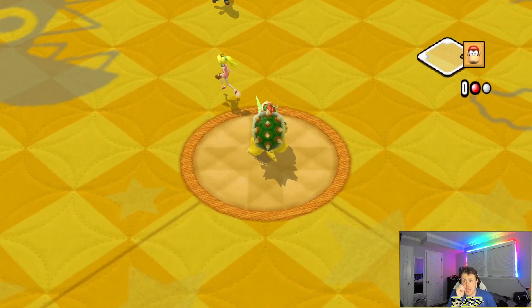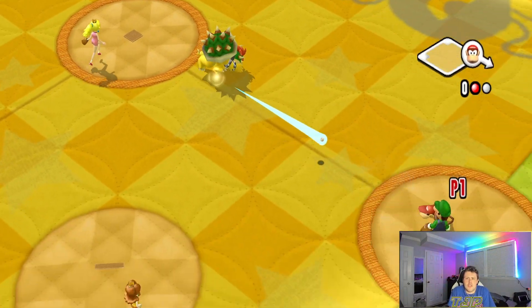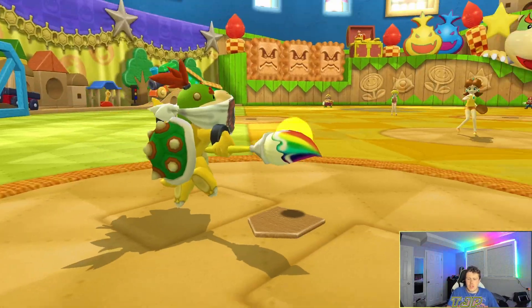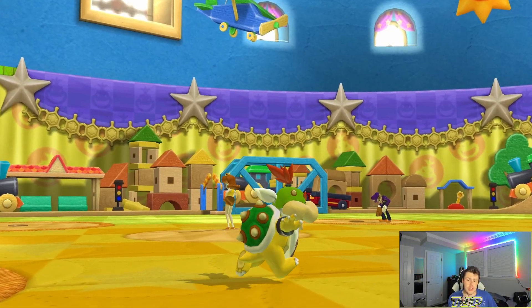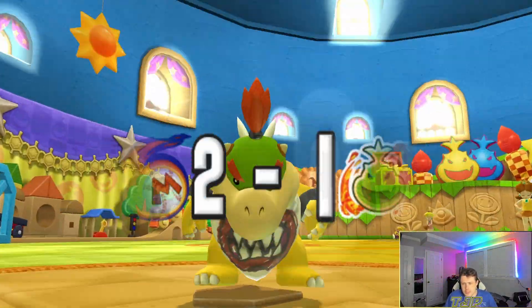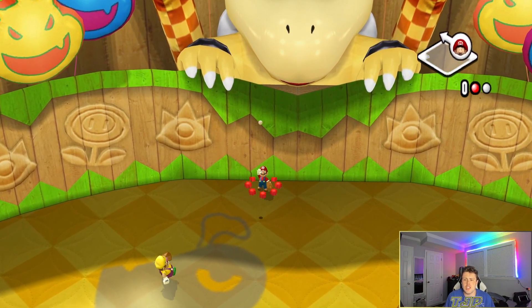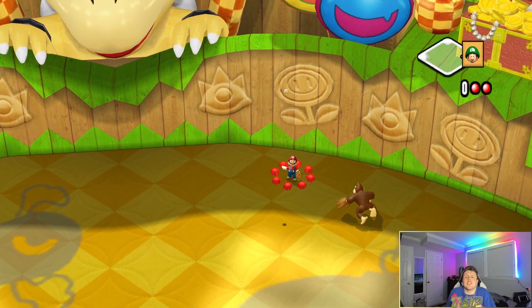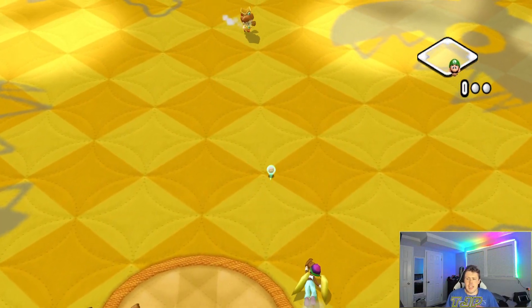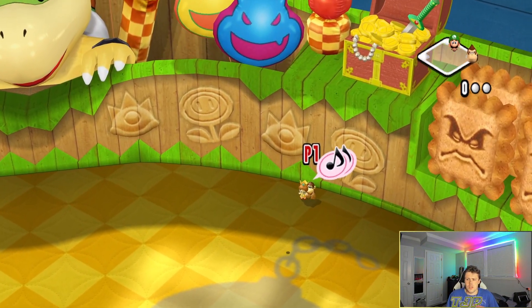I try to steal a base but Toadsworth loves to throw out the runner — I literally cannot steal off Toadsworth anymore. Then Bowser Jr hits a home run to tie the game at two! We need Bowser Jr hitting home runs this whole time. But then we're back to hitting balls to center field — nobody else can seem to get a quality hit.